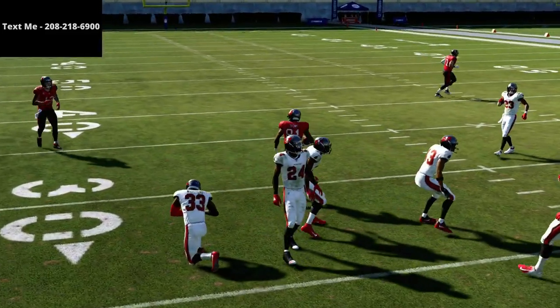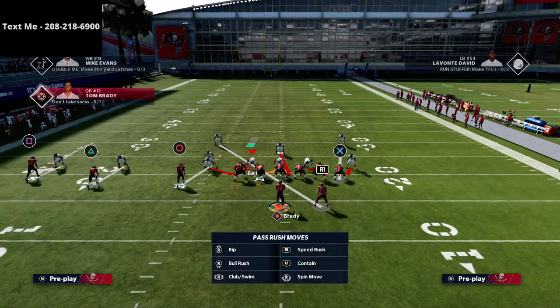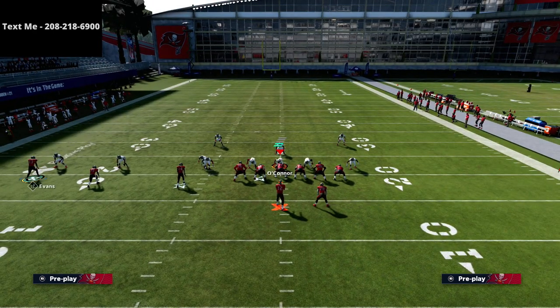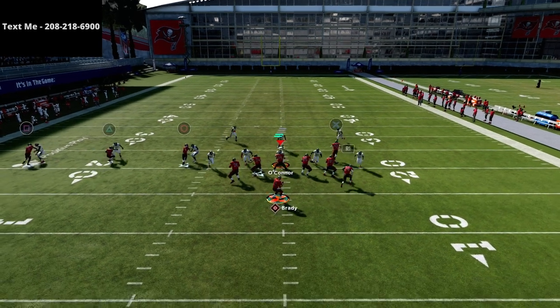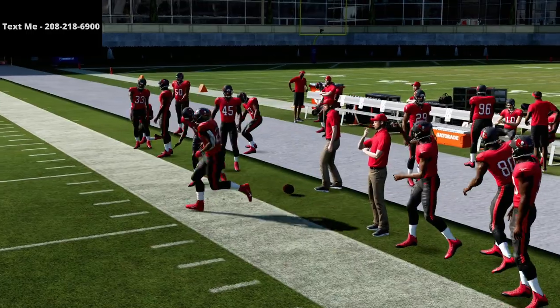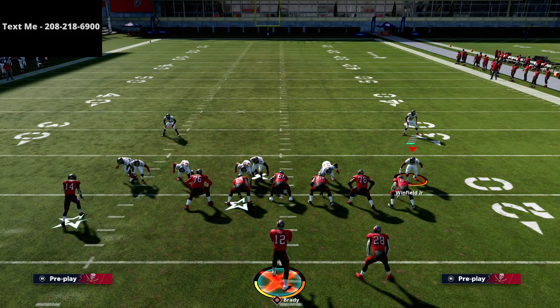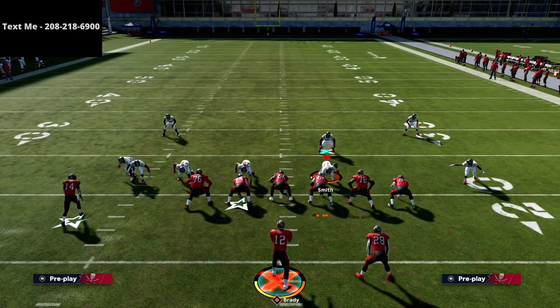A lot of people will try to switch to man coverage. One thing I love about trips tight end is that if they go to man coverage without using the man-line feature to disguise their zone, you can tell easily — if the corner moves, it's man. Now we've got a whole different coverage to deal with, but the same concept applies. Watch the running back: against man coverage the running back gets wide open, and so does the post route. This forces your opponent to choose.